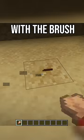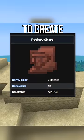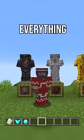There is also archaeology with the brush for brushing suspicious sand found at desert temples and wells. You can brush them for loot like pottery shards to create decorated pots. And lastly, armor trim with accompanying smithing templates and a smithing table overhaul. And that's everything so far.